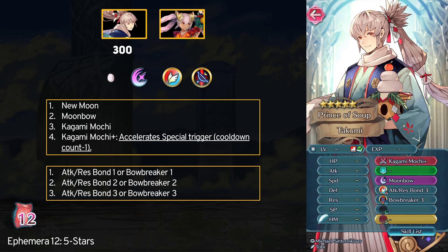For his other skills, Takumi has Moonbow as a special. You can then grab Attack and Res Bond 3 or Bow Breaker 3. Attack and Res Bond will probably be the most useful skill to get, and maybe you can use it if you plan to grab Attack and Res Bond 4 in the future.